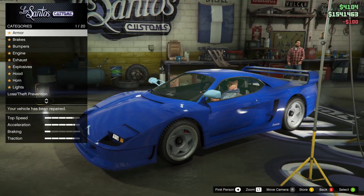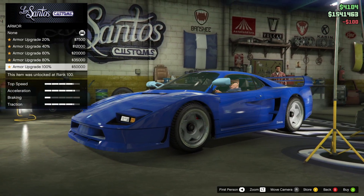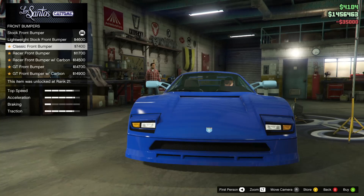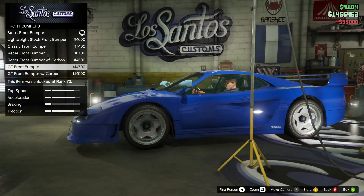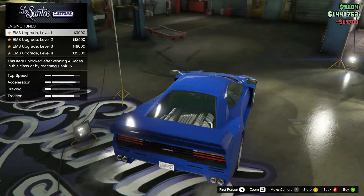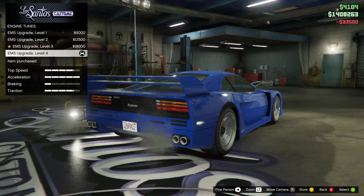Alright, let's customize it. Armor 100%, race brakes — yes. Bumpers on the front — this one looks pretty realistic, let's take it. Engine tunes — EMS level four.